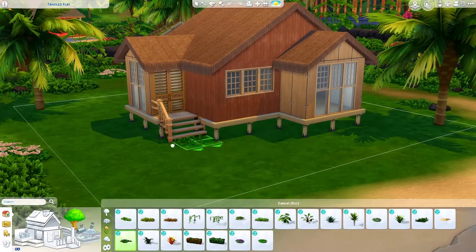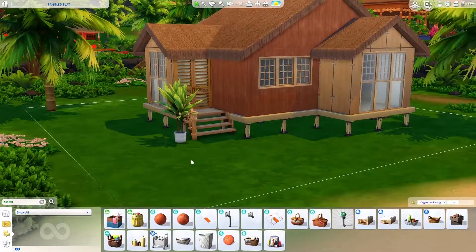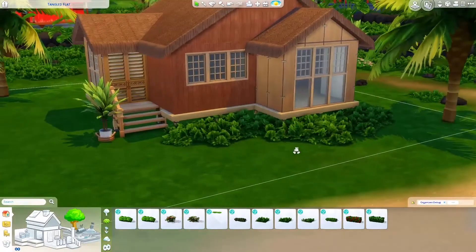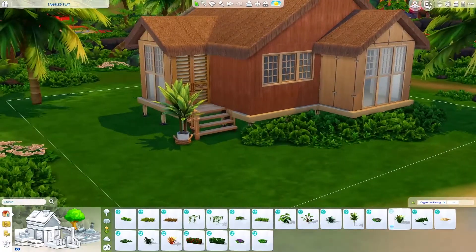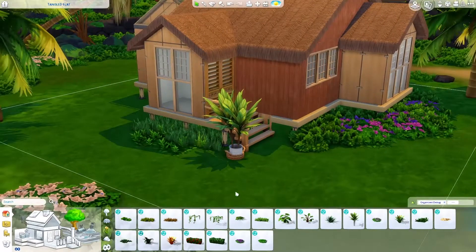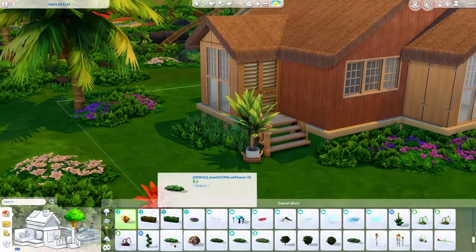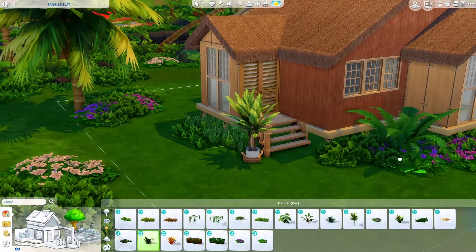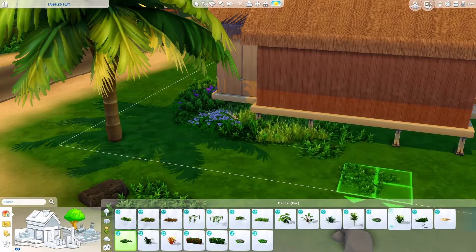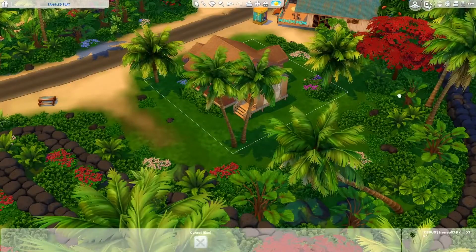So let's get into this build. By this point you can see the outside coming together — it's a bungalow and the floor plan is very simple. The build itself is quite boxy, but from looking at lots of reference pictures of Caribbean-style homes, they are quite boxy, so I didn't feel it was necessary to make it overly complicated. What I really tried to do was make sure the landscaping was full of life — luxurious, overgrown but beautiful and colorful, with lots of pinks, whites, purples, and great greenery.